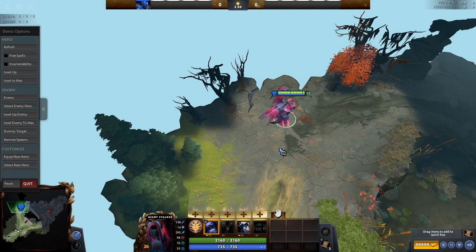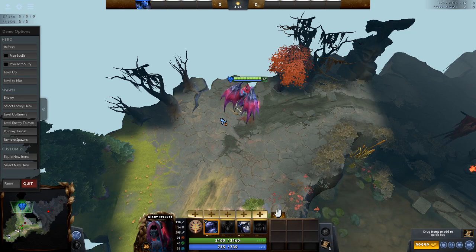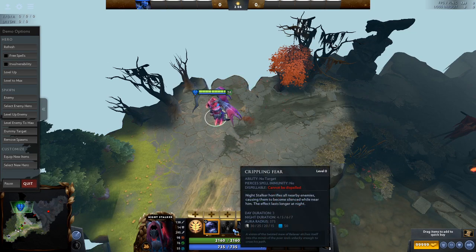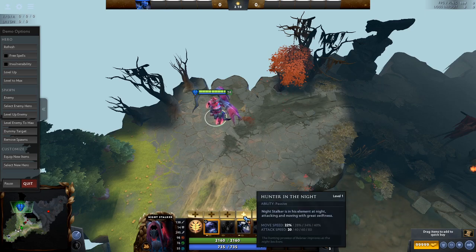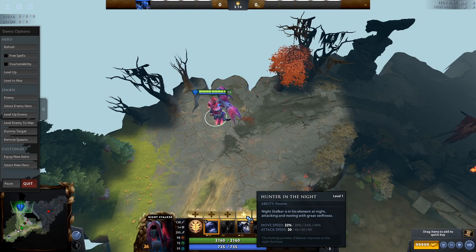Level 2, just get your passive. You could hold the skill point — you could just not level anything, which is also viable. If you really need to level Crippling Fear, you could do it, but technically, if you're going in the offlane, you're probably only level 4 by the first night. So you don't want to not get 2 points in Hunter in the Night. And then level 3, you will get Void — you want to max out Void every single time.